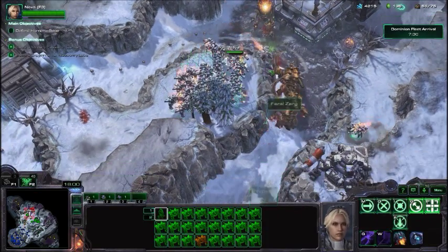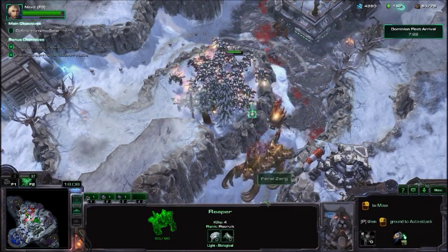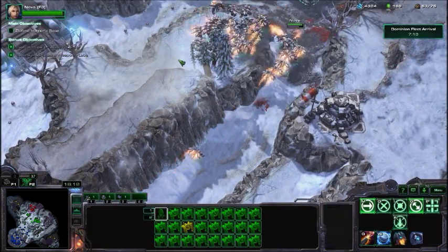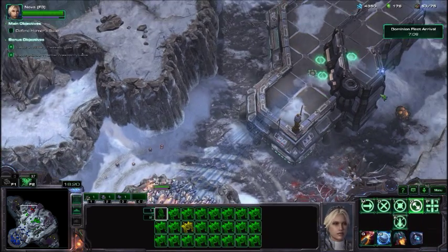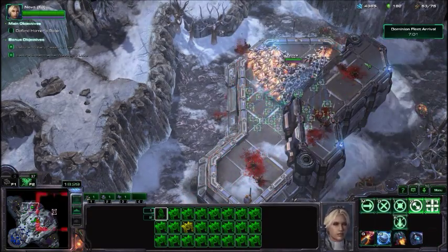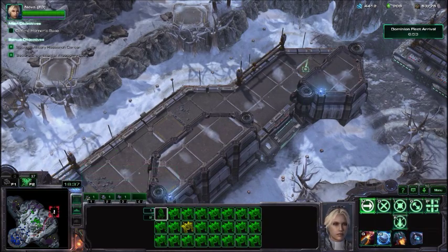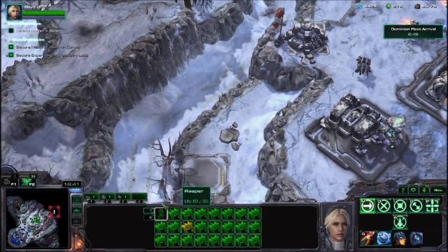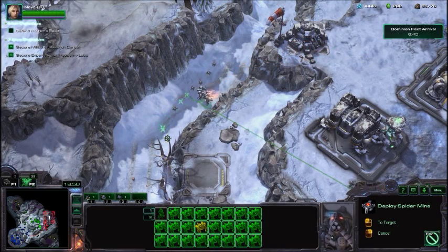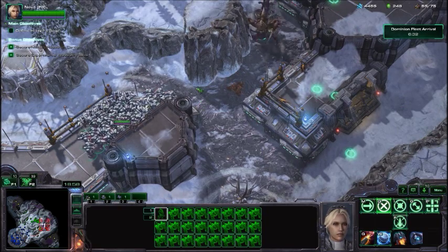Now they're sending Ultralisks. What I'm doing here is putting Reapers down to bait them and make them stay put for a minute, because Ultralisks have a higher life pool so I need to bait them a bit longer. The easiest way is to bait them back up the path through the mines, then pull back. Also, don't forget to check the ends of these pathways because the Zerg will occasionally send Queens to spread Creep down the pathways, which makes Zerg units travel faster — and faster Zerg are more likely to reach Horner and destroy buildings.